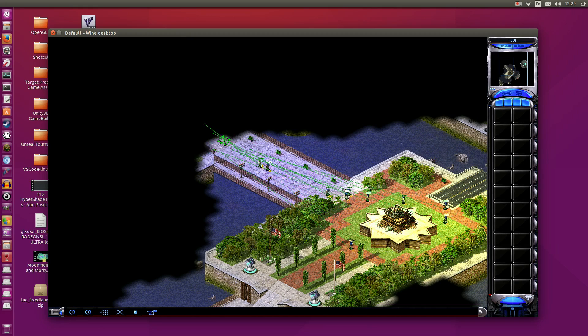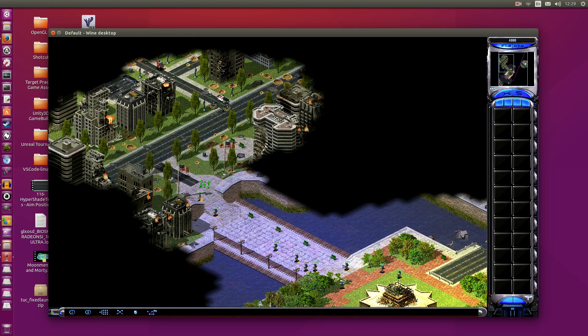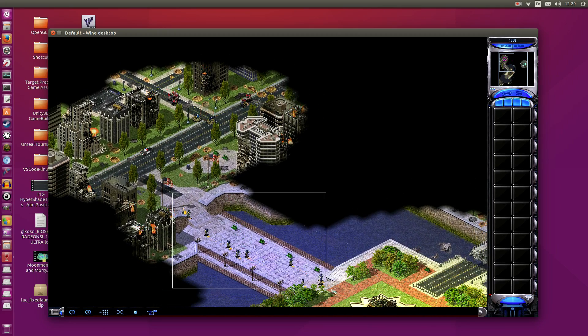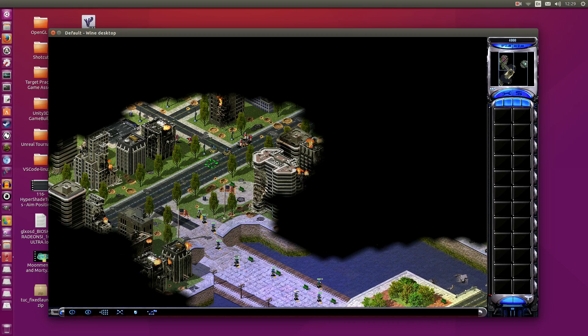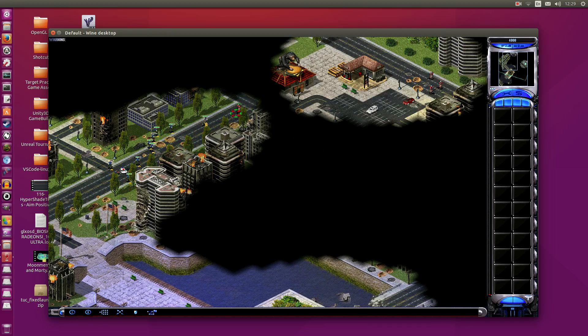Usually when I play these levels, I just control Tanya because the rest of them are pretty useless. She can handle everything on her own. Look at all that destruction. This is just pretty much a showcase of it running well on Ubuntu 15.10.